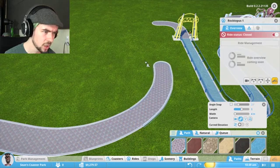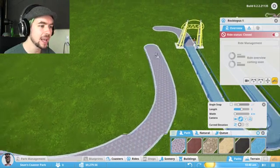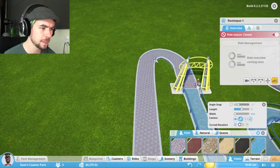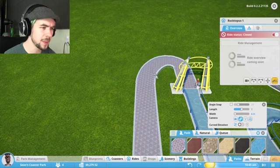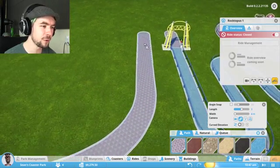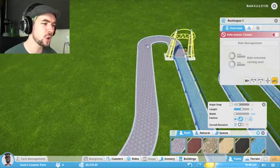What does the angle snap do? There we go — I didn't want the angle snap. Come on, be nice and rounded. Be nice and rounded. Don't be a dick. Be nice and rounded for me — for Jackaboy. Do it for Jack.